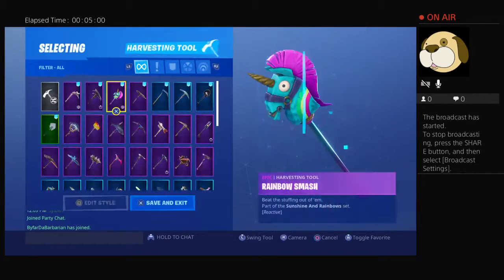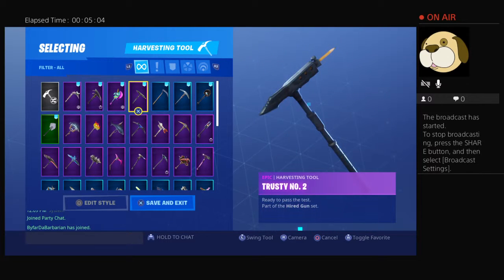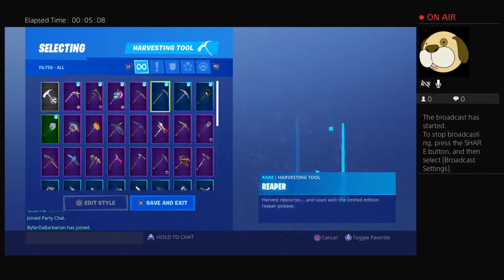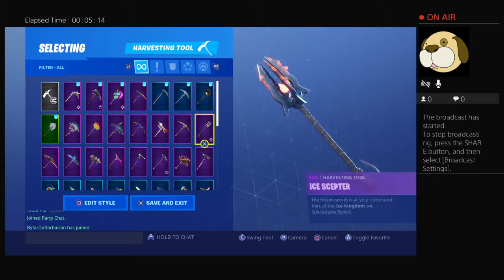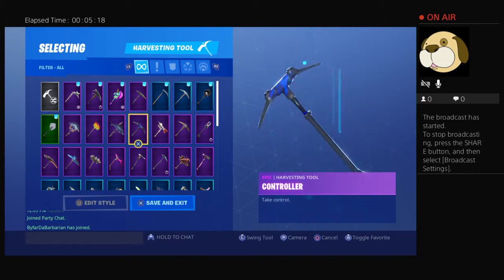Now we're moving on to my pickaxes. Got the Candy Axe, Dragon's Claw, Rainbow Smash, Trussie No. 2, Reaper, Studded Axe — known as the Scythe for the Reaper — Vision, and this is one of my favorite pickaxes, Ice Skeptor, Flawless, Eva, Controller.